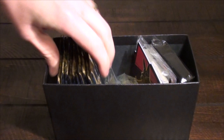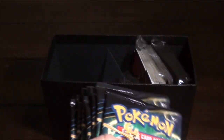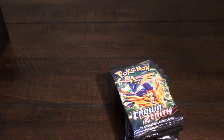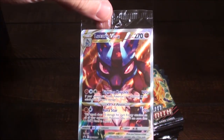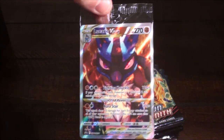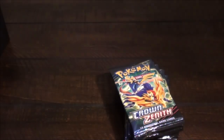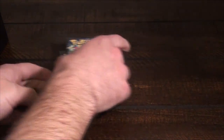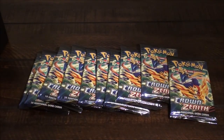To crack some packs and see if I can't hit anything great. We got 10 packs here. I want to take a quick peek at the Lucario promo card — a great looking card. My wife loves Lucario, so this is probably going to be her favorite thing. Still trying to figure out kind of how to do this. 10 Crown Zenith packs ready to go.